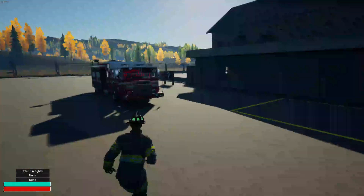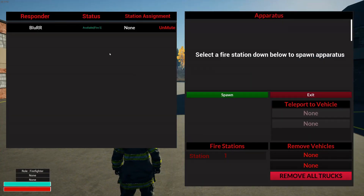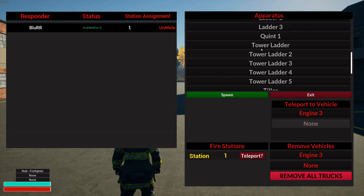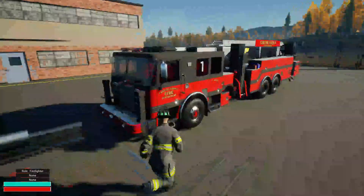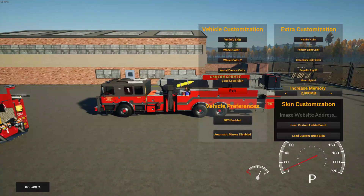We're going to pretend that this is a multiplayer lobby, as everything works the same anyway. I'll spawn whatever truck I want — we'll go with the original tower ladder. When we get in, press I, which brings up the vehicle customization. You'll see we have this new skin customization tab. Note: if you have skins disabled on the main menu, this tab will not even show up.